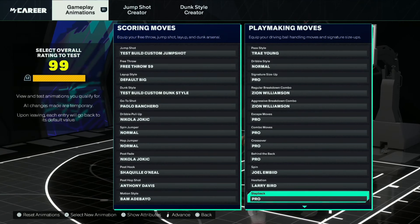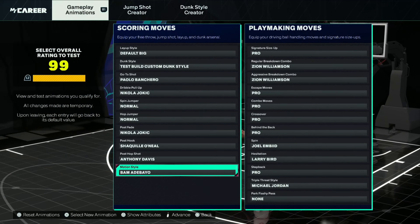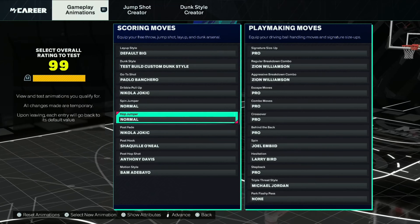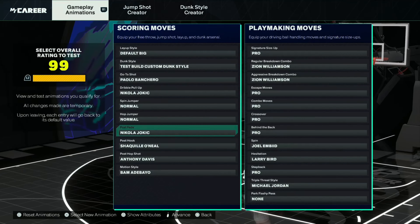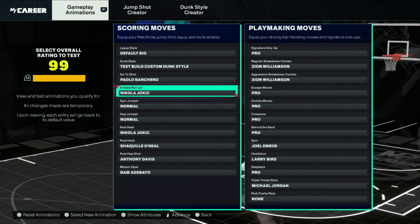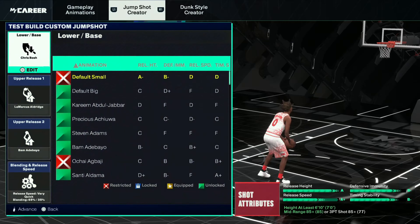I went Joel Embiid spin, Bird hezi, step back pro, triple dash style MJ. Motion style went Bam. Post hop AD. Hook — I'd say all these are pretty much preference-based. Hop jumper I went normal — I'm going to show you why when I test it. Dribble pull-up I like Jokic. And that's pretty much that.